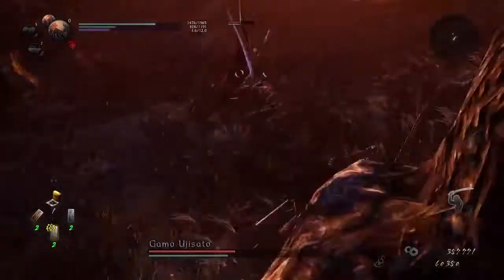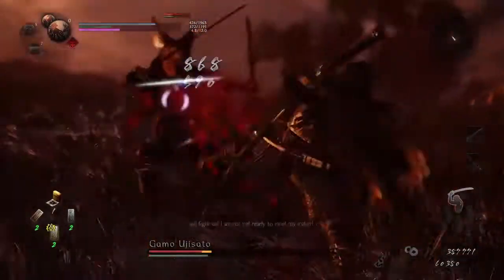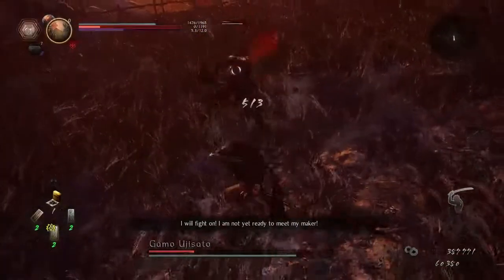The main strategy I used for this boss was staying out of melee range to bait out his four-strike combo, as well as his long charge. This allowed me to do the most damage in a short amount of time.